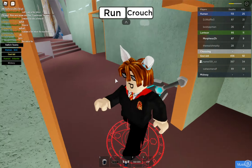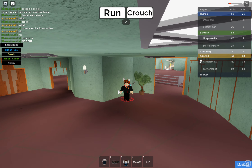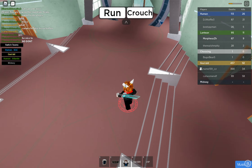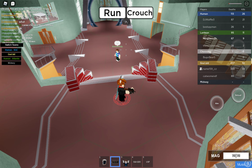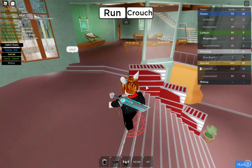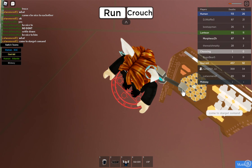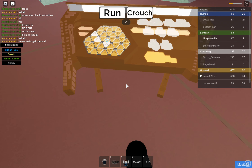Hey guys, today I'm gonna be showing you how to get the — I don't know what you call it — I think it's called the disc in this Stargate Explorers game. Basically the first thing you need to do is get to what I think is called Stargate Command. I think if you choose the human SGC team, you can easily get it.